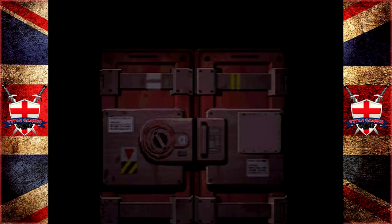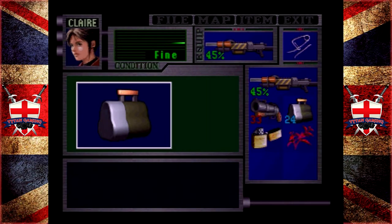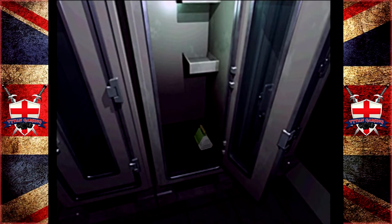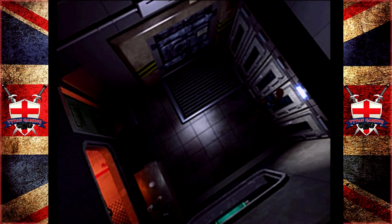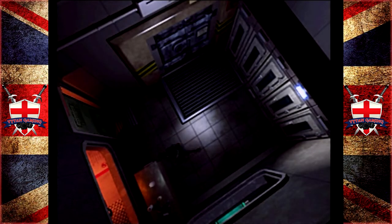Let's poke our heads around the corner and see what we can see. We have a rather suspicious looking locker here, and it has explosive grenade rounds times two. Sure, why the devil not? We've got 30 explosive rounds. Might as well use those puppies. Let's swap those out, just because we can.